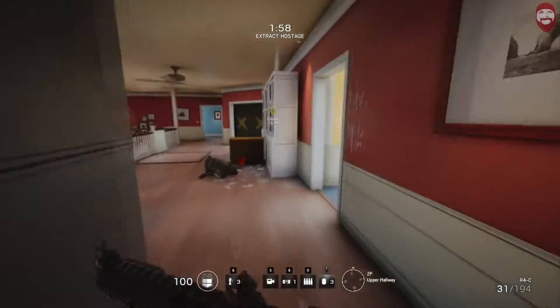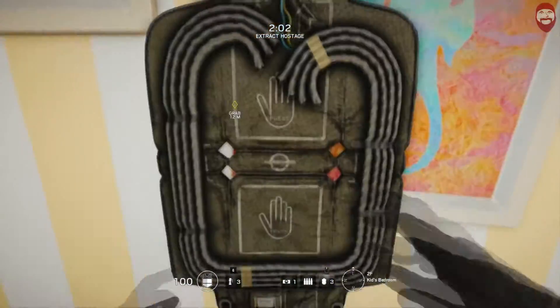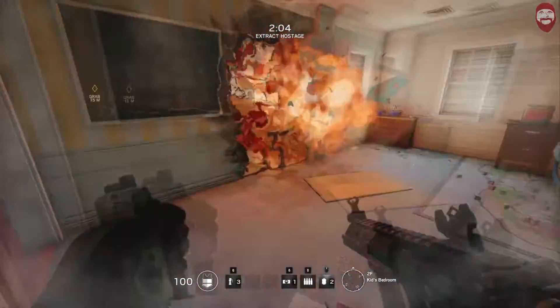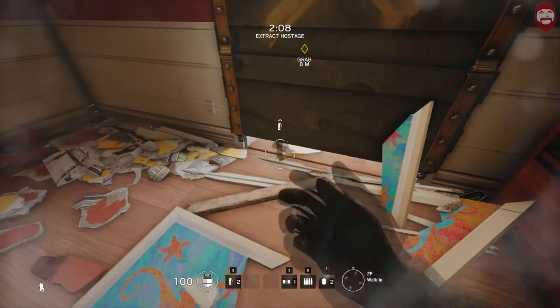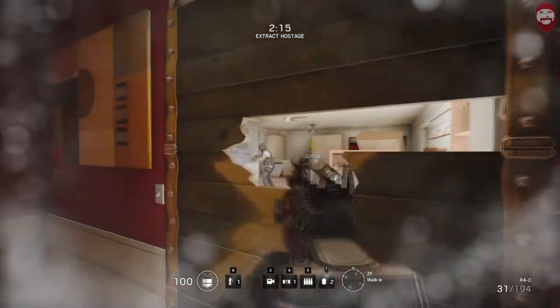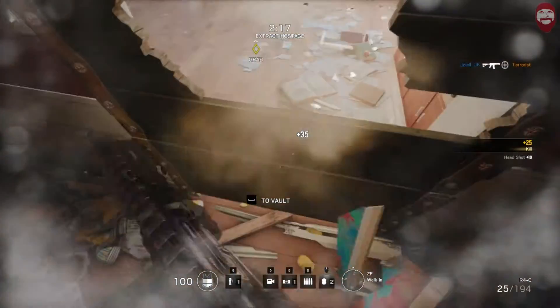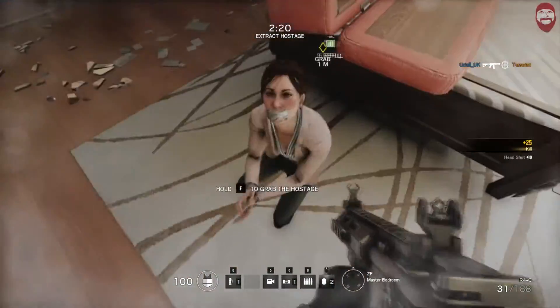Straight into the kids' bedroom on the right here. Plant a little breach charge on the wall. Toss a flashbang under the door — we just needed the one. This guy usually gets flashed. Okay, we're just coming out of his flash there. We grab the hostage.